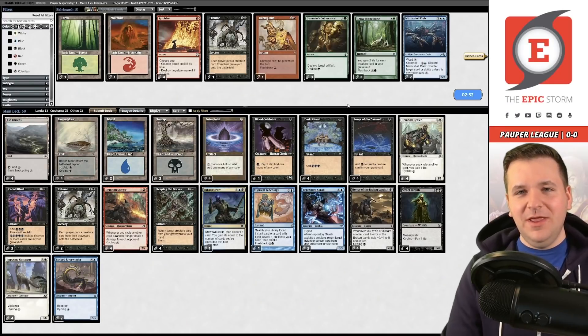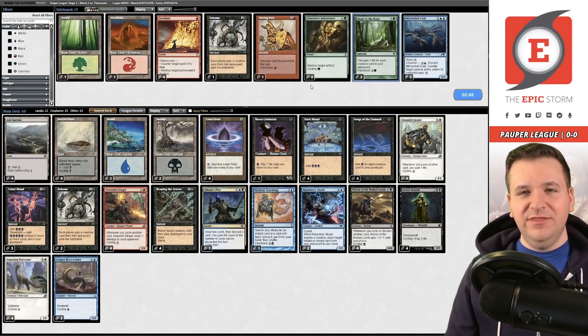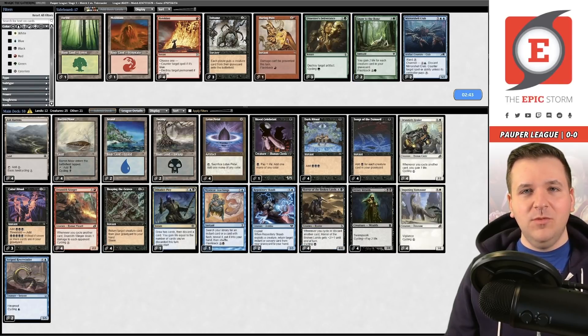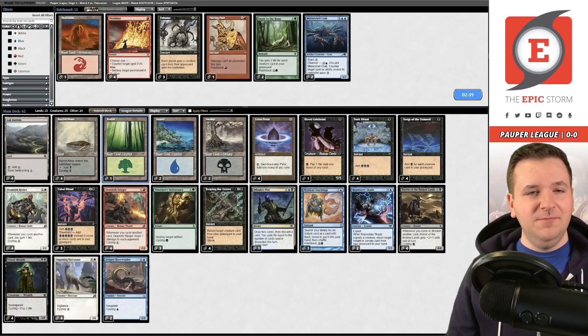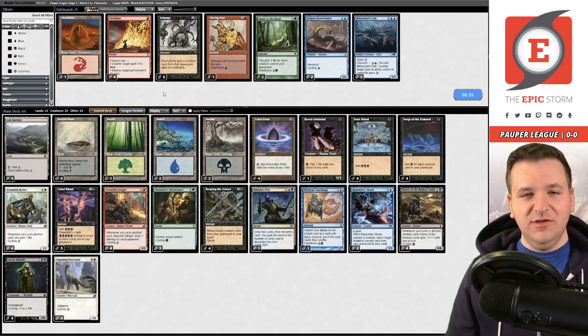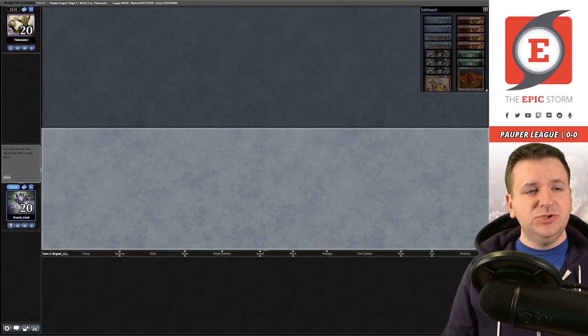You might be thinking your opponent had a lot of burn, maybe you want to bring in Not to the Bone, which is a fair thing. But I don't think the matchup is really about that - instead we're going to board out the Exhumes and bring in Dissenter's Deliverance just to make sure we don't lose to any graveyard hate, and then probably just board out the Striped River Winders. Okay, game number two - this seems fine, we'll keep this. The opponent is taking a mulligan to five.